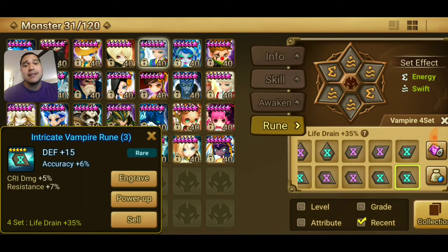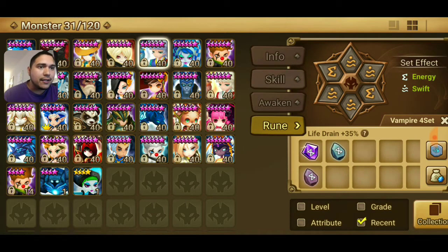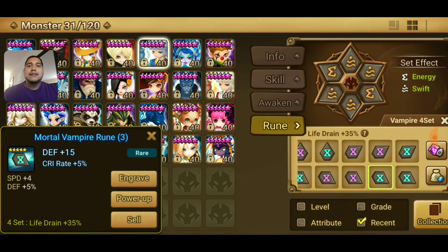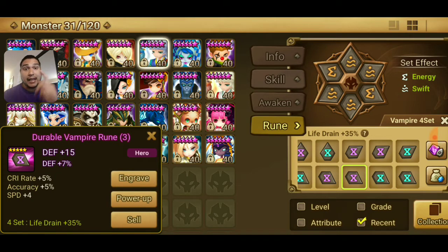Now we're going to head down to slot 3. This one comes with accuracy. It's a 5-star — I want both rows to go into crit damage. The next slot 3 rune has crit rate, speed, and defense. I want either speed or defense. The next one came with defense, attack, crit rate, accuracy, and speed. I would want this one to go into crit rate or speed.